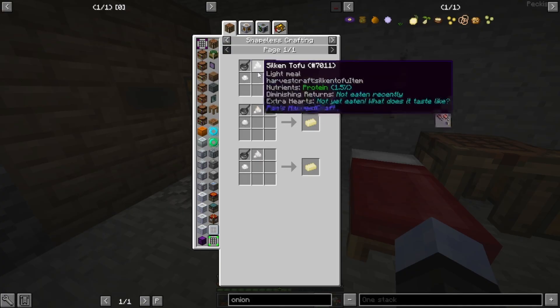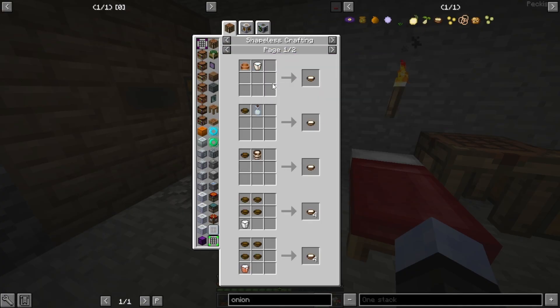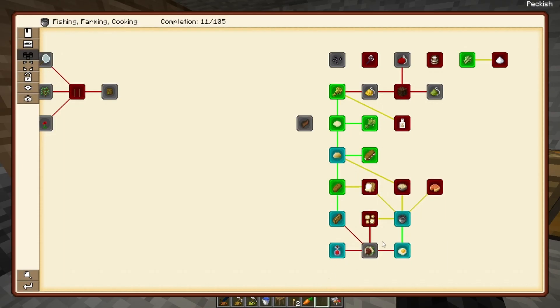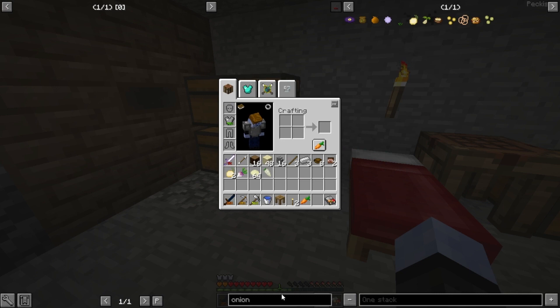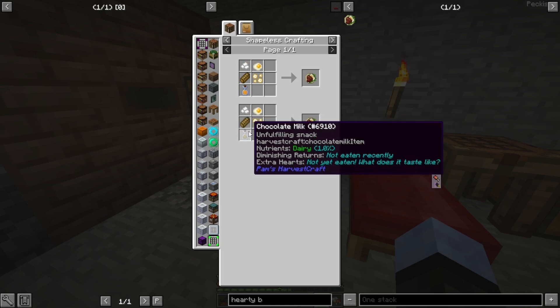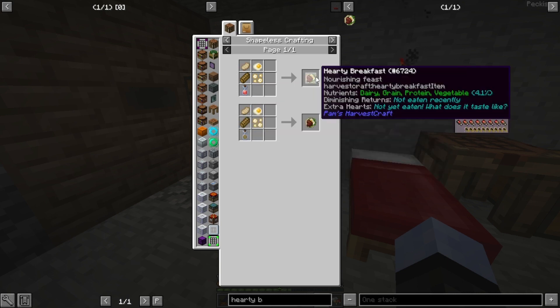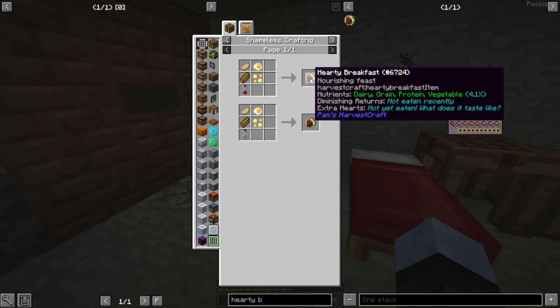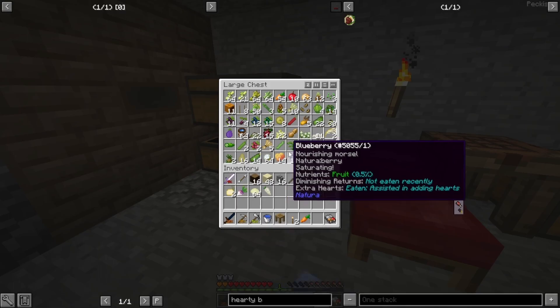Butter is going to be easy — just milk and salt, which is just water I believe. Yes, so that'll be easy. And then I think the hearty breakfast is just the fried egg, the potato chips, the toast, and any kind of juice — we've already made all that so far. So next steps I'll probably have some actual good food, which will be great to have.